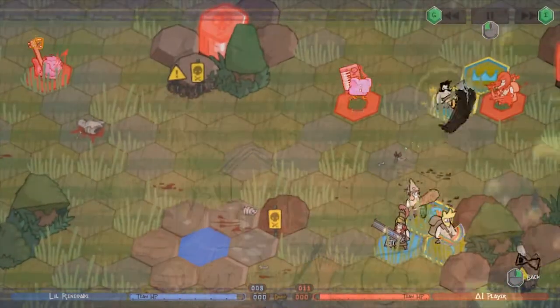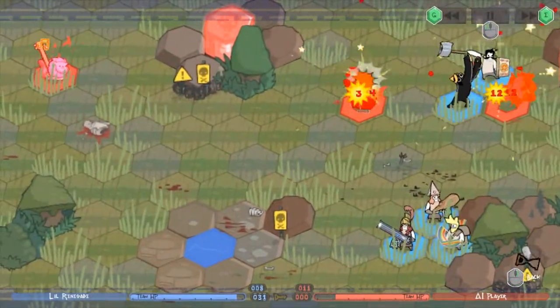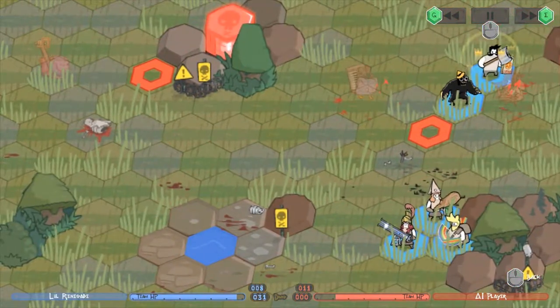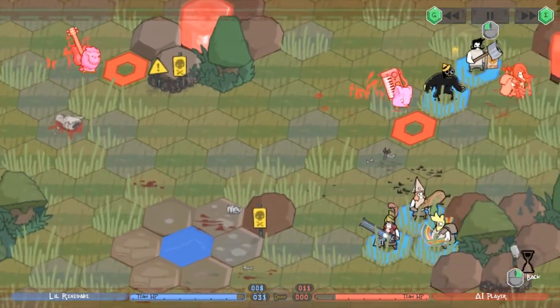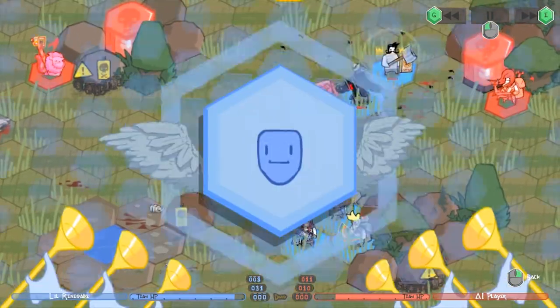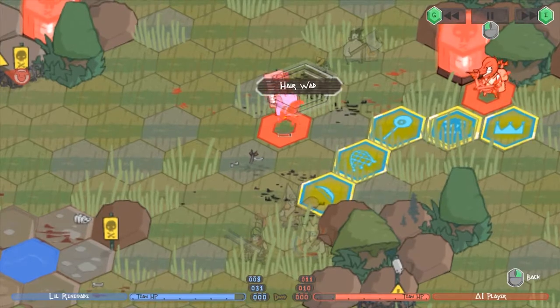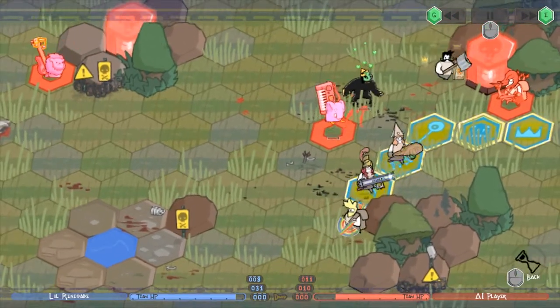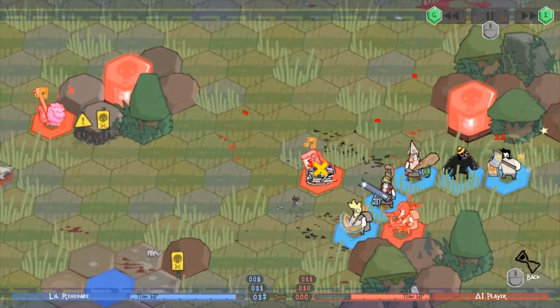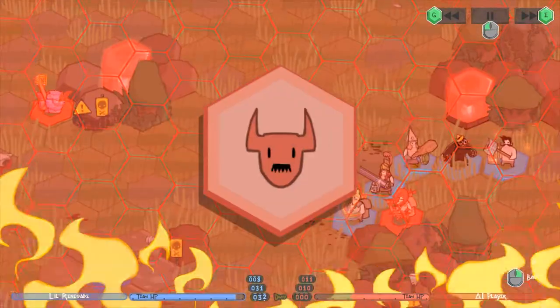Pit People is at its core a strategy role-playing game. It's a strategy game because the player is placed in charge of a group of characters and controls them as they do battle with other characters on a hexagonal grid. The combat is turn-based, so the player moves their units to the desired position and then the enemy moves their units as well. If the player moves their piece next to an opponent, the characters will automatically have a battle to the death or fight until the piece is strategically moved out of range to recover.